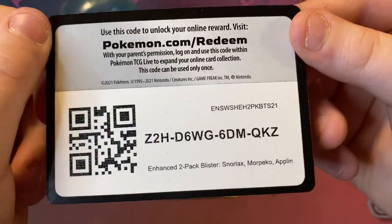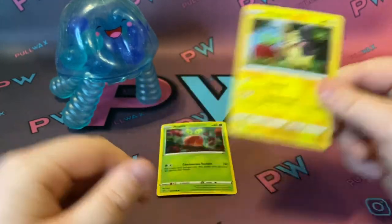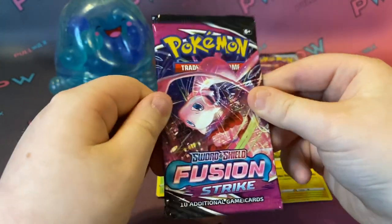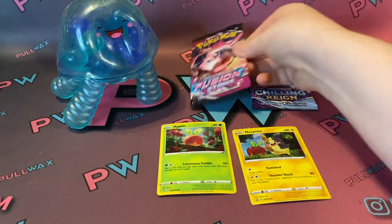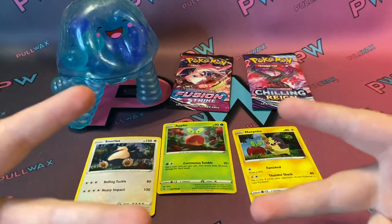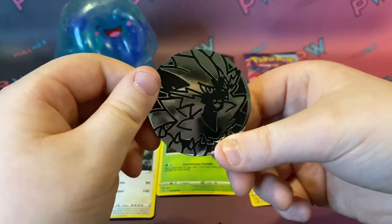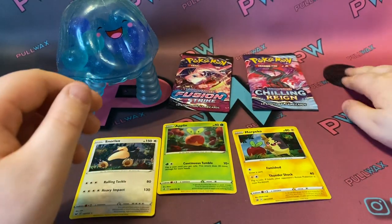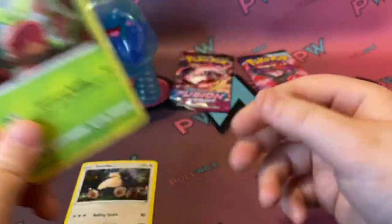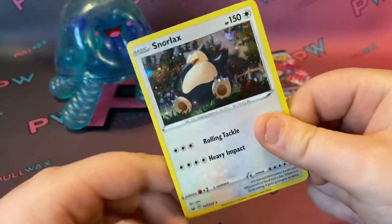We got Morpico — that's how you say his name. And then we got Fusion Strike, Sword and Shield, with Mew on it. Put that back there. We got the beautiful Snorlax — pretty sick. And then we got the coin. Look at that, let's flip it for good luck. Tails. Anyways, you guys see these? It shines. This one also shines. They all shine. Snorlax looks so cool — look at that moon. You know why his name's Snorlax? Because he snores. Rolling attack.